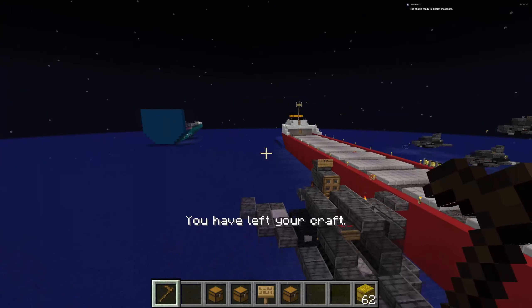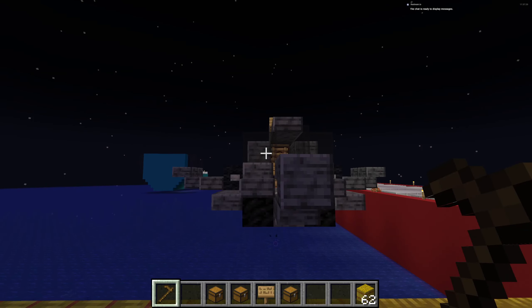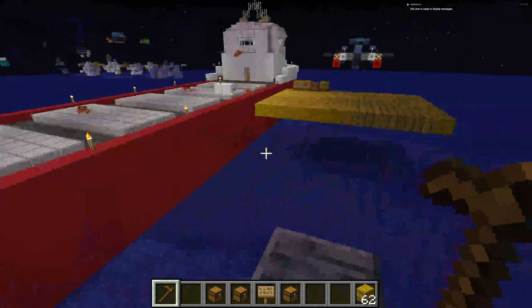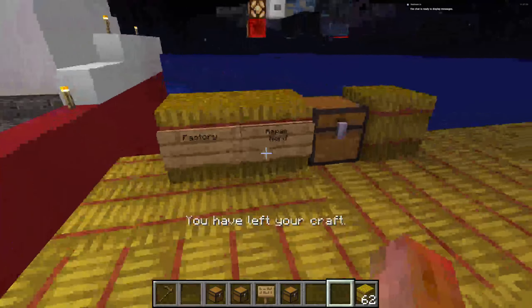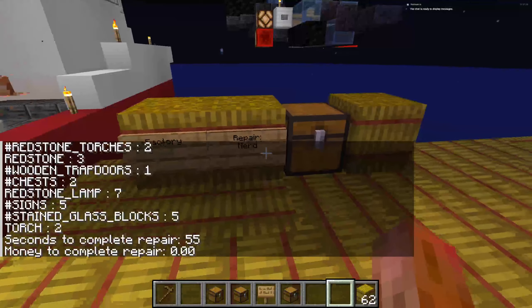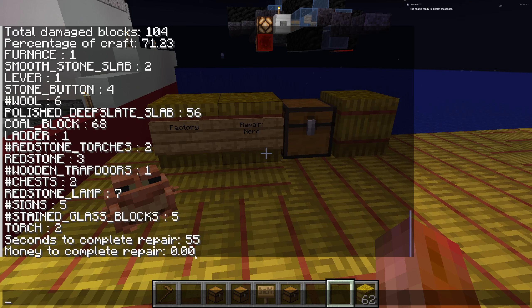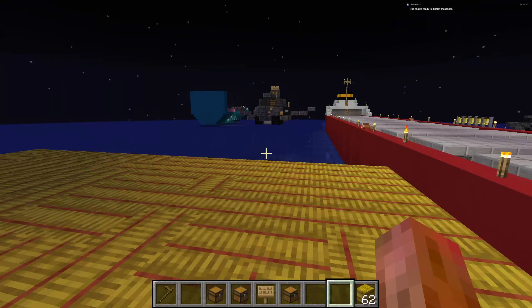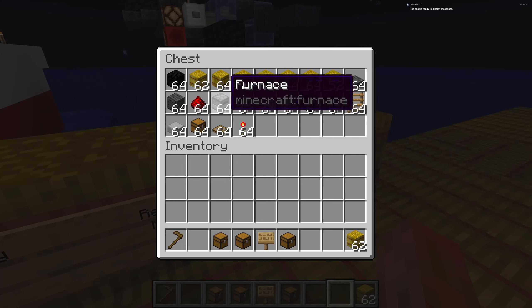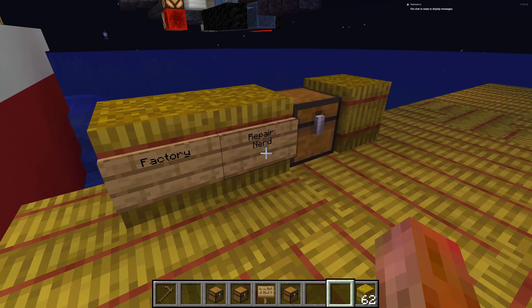So we're going to fly back and release. It might be a bit too close, so we're going to fly a bit farther away. Now we want to pilot the factory again, and in order to bring back your plane you're going to right-click. It's going to give you a little readout of the information of what it needs. It's possible for it to take money to complete, but I set it to zero - I figure it'd be annoying if you need money to repair things. Just make sure you have all your materials needed in the chest. If you don't, you're going to have missing blocks. Then right-click a second time.